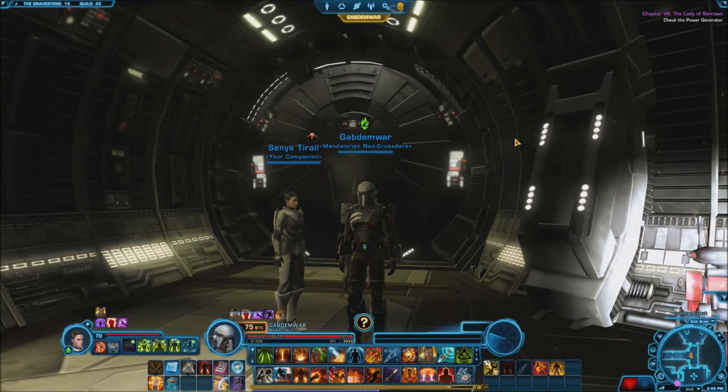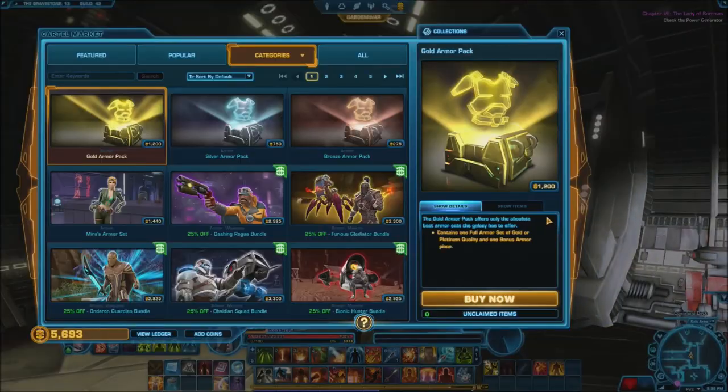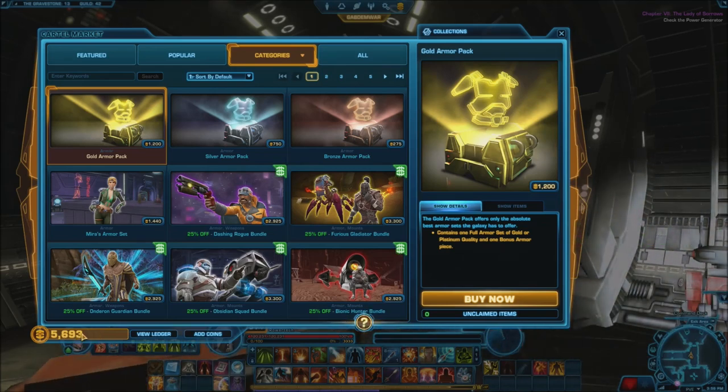Hey everybody, my name is Giddemore, welcome back for another video of Star Wars The Old Republic. We're going to continue the series. But before we continue, I want to show you something on the cartel market. We're going to buy some new costumes. I went ahead and bought 5,000 cartel coins just so I could do something with it.